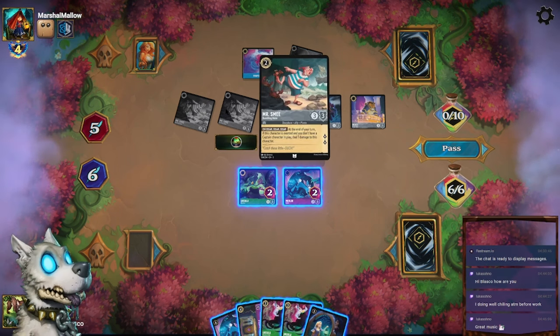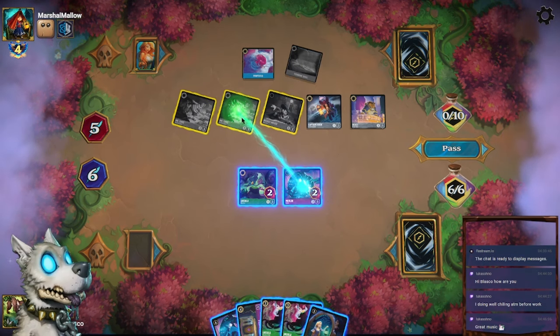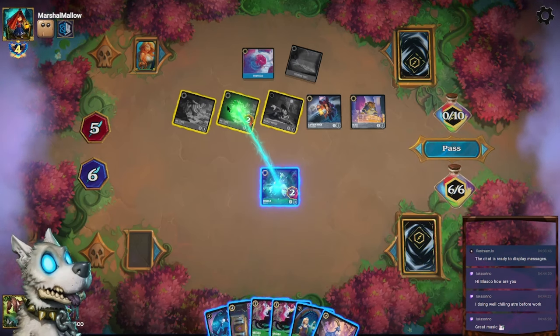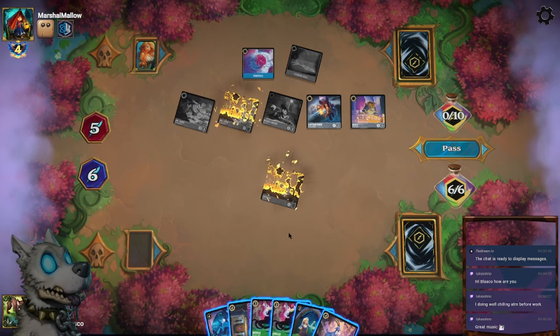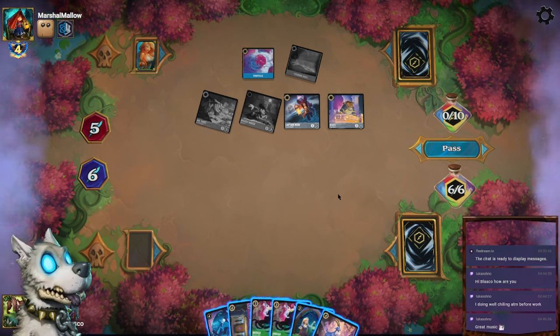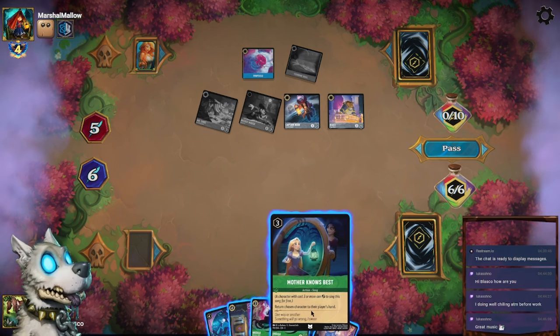I guess I can Punch Punch into one of the Mr. Smees. Let's start with that. I'll draw first. I do want to bounce back this Beast — otherwise it'll just draw cards. I do kind of want to be able to sing it, but don't know if I'll be able to.